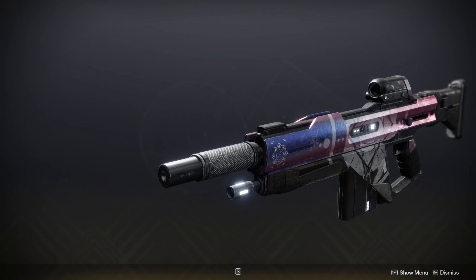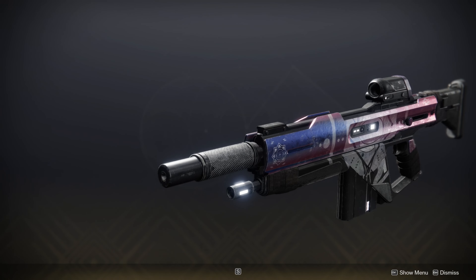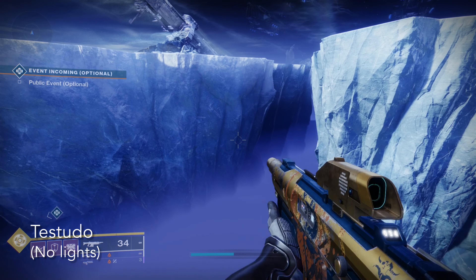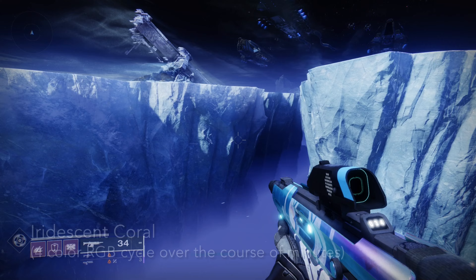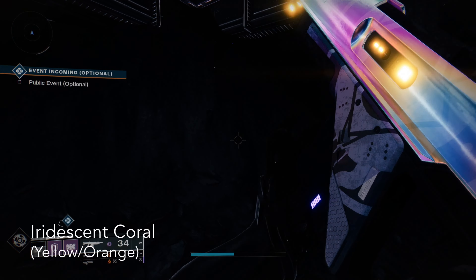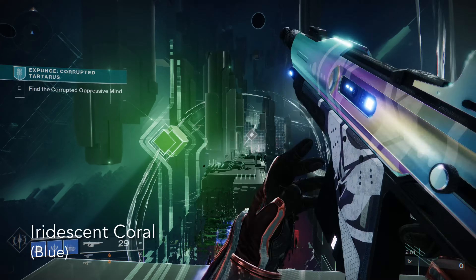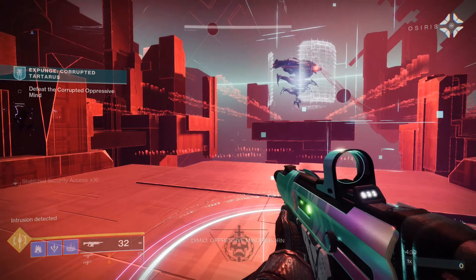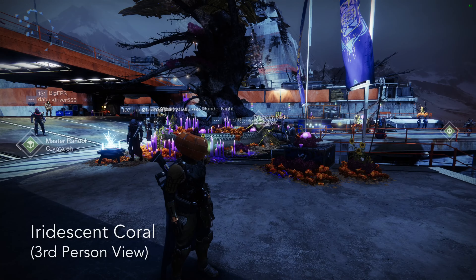Today we're going to be talking about the Horror Story 450 RPM Kinetic Auto Rifle that is exclusively available during the Festival of the Lost event every October. This thing has been around for a little while, but it hasn't been around while 450 RPM Auto Rifle has been particularly good. It's going to get some play this season simply because it's a kinetic auto rifle that can roll things like Subsistence and Rampage, so it wouldn't be bad to use as your anti-barrier weapon in lower to middle range content.